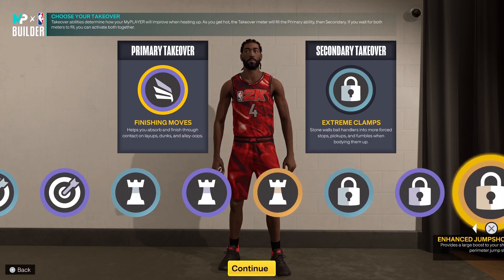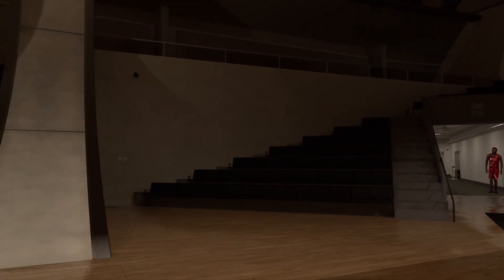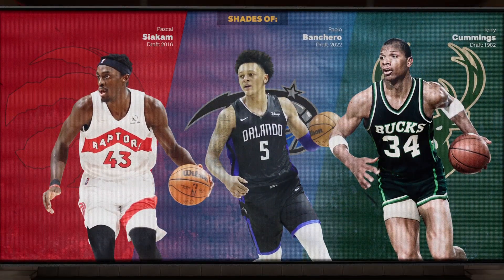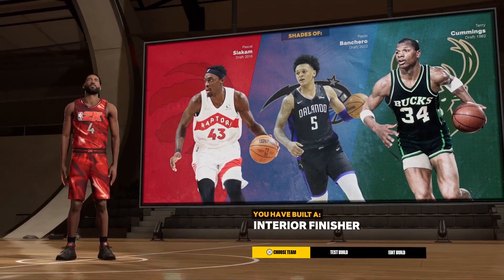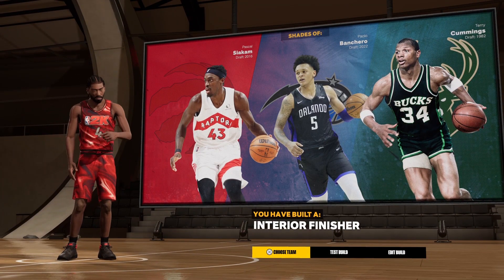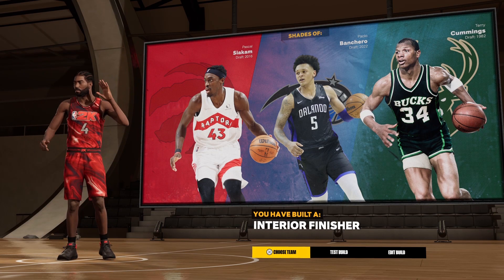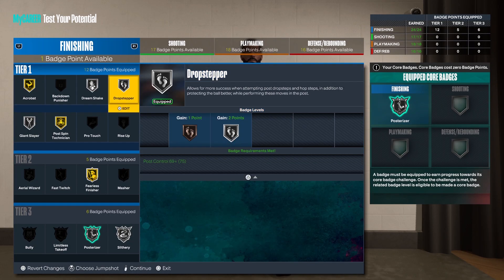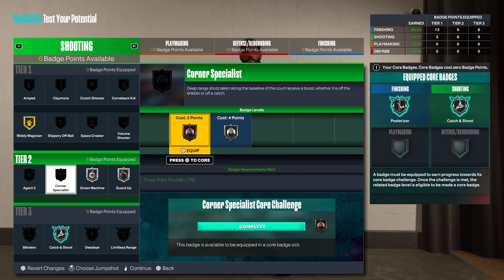With the takeovers, I got finishing moves and extreme clamps, but you do have access to slashing, sharpshooting, playmaking, and lockdown takeovers — so it's a wide range to choose from. In the player comparisons I get his teammate Pascal Siakam, who's been having a great year. I also got shades of Paolo Banchero, which is interesting — I haven't made a Paolo build yet, I might have to get on that.